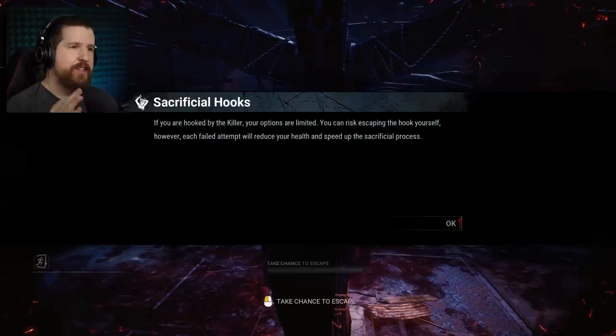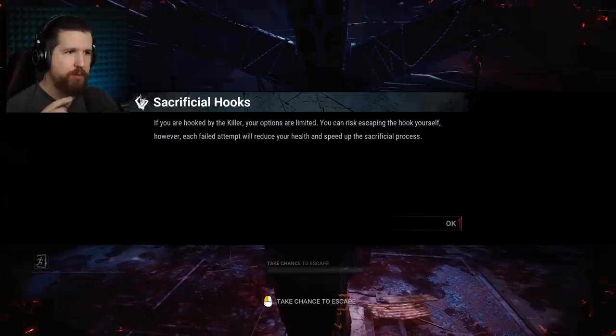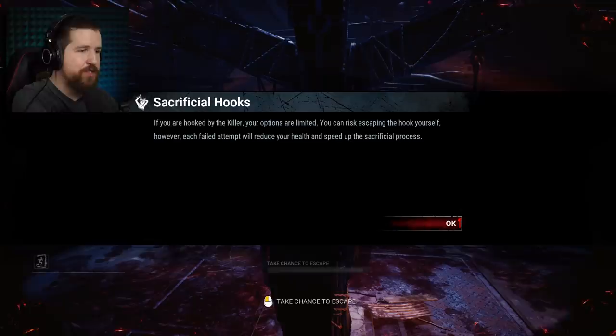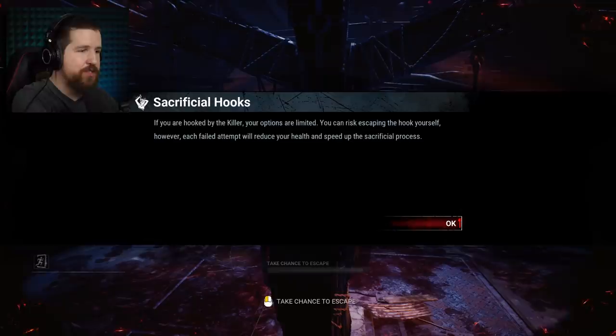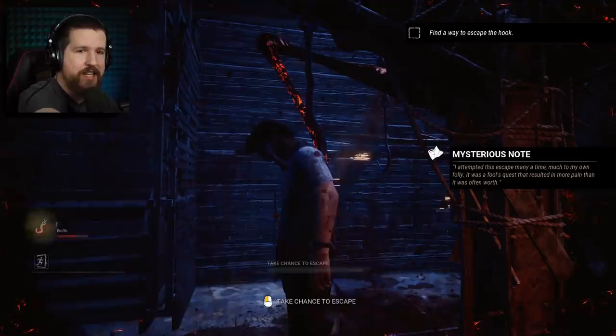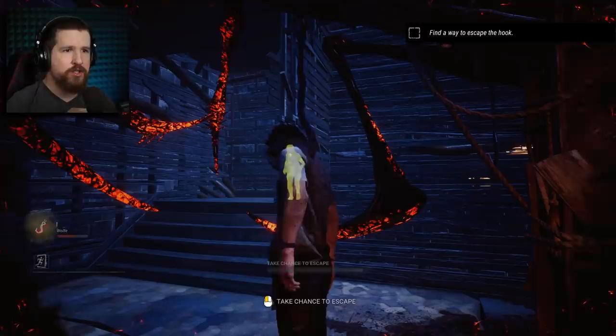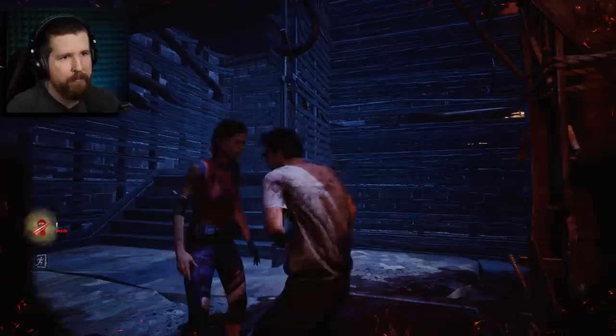You can also wiggle while being carried by the killer. If you fill the wiggle meter, the killer will drop you — however, it tends not to happen so don't try too hard. If you are hooked by the killer, your options are limited. You can risk escaping the hook yourself, but each failed attempt reduces the hook meter and speeds up the sacrificial process. What they don't tell you is that it's literally a 4% chance — a 1-in-25 chance — that you'll succeed. Your best bet when on the hook is to stay there and wait for a teammate to rescue you.